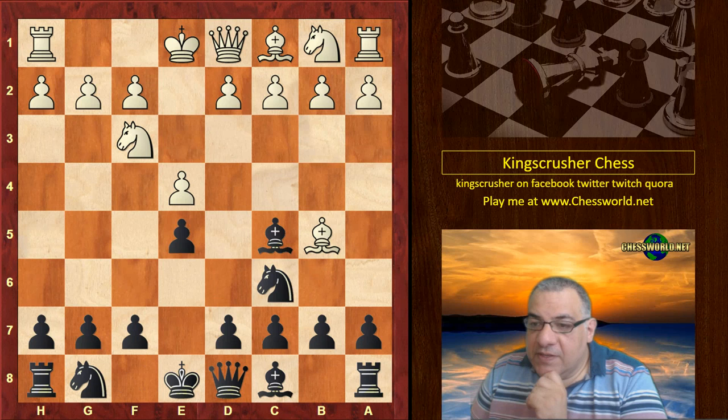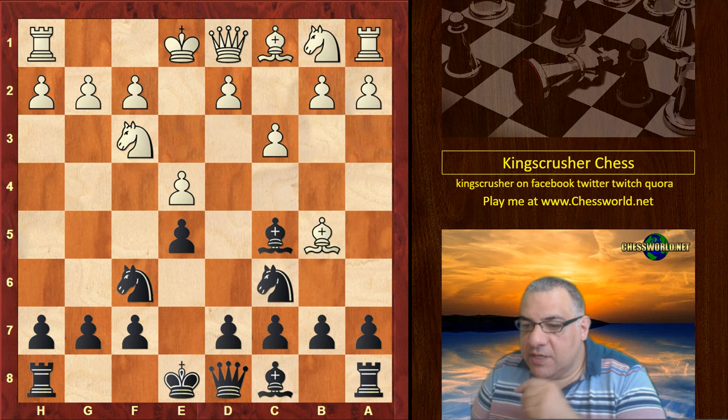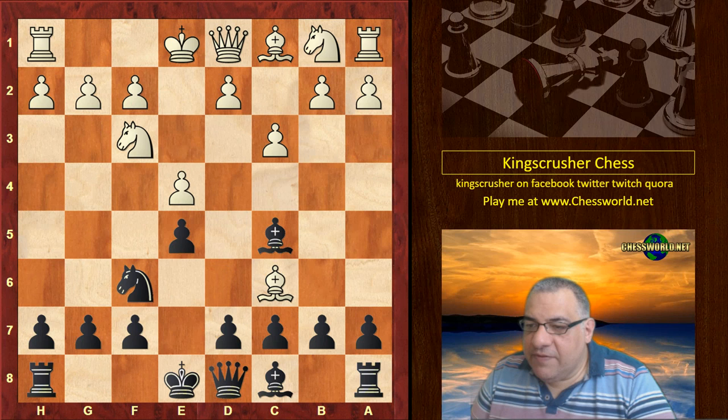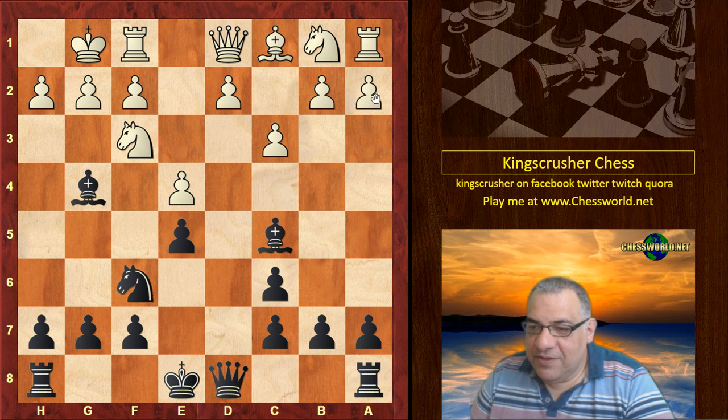We have Bishop c5 — this is the classical defense. Bishop c5, c3, Knight f6. Now white played Bishop takes c6, which is not very popular nowadays. In my book, d3 is very popular in this position. This sort of continuation looks fairly standard, so why does white give up the bishop? What is his intention? We have d takes c6, white castles, and then Bishop g4, targeting the light square bishop which white no longer has.